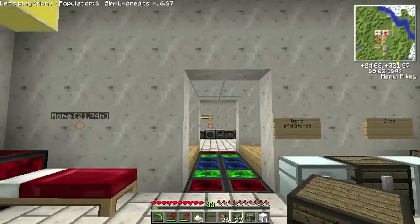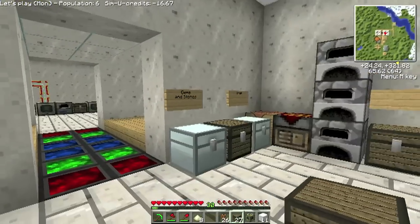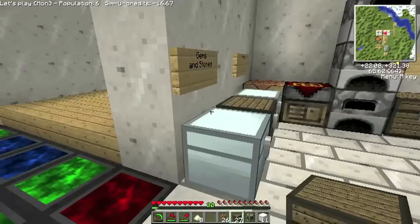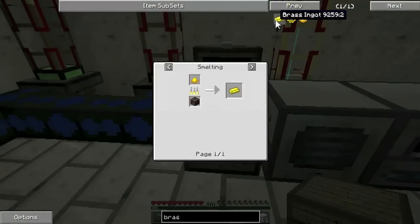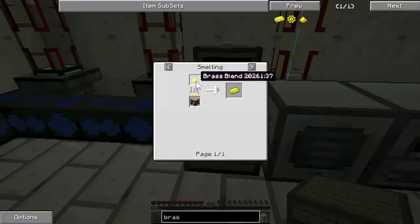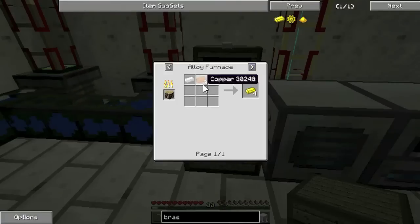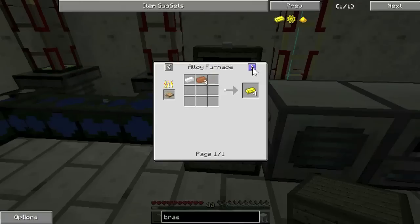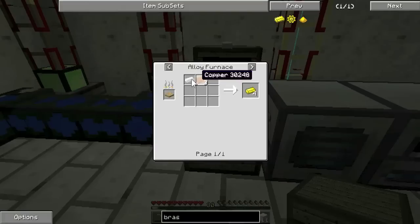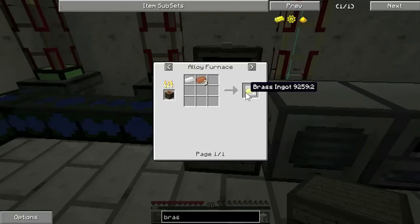I'll need some copper and tin dust, and you arrange that to make brass — I think it's those two. And you need the brass to make the Red Power tubing, which is really cool stuff. Definitely want some of that as soon as possible, because it basically allows you to pump things all around automatically. I think I can make an alloy furnace — that's from Red Power. I think that might be the way to go, because then I can put copper and tin straight in there to make the brass.